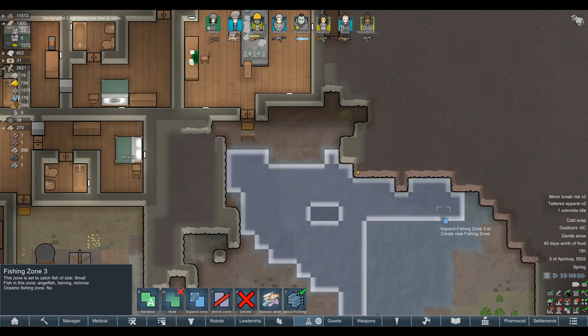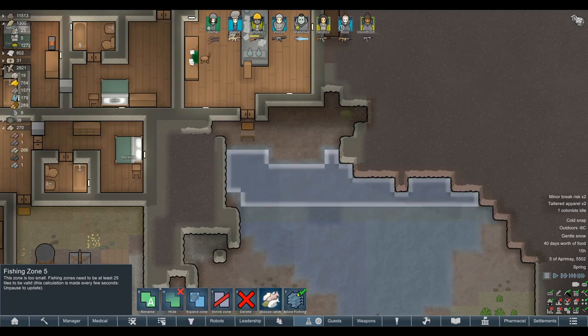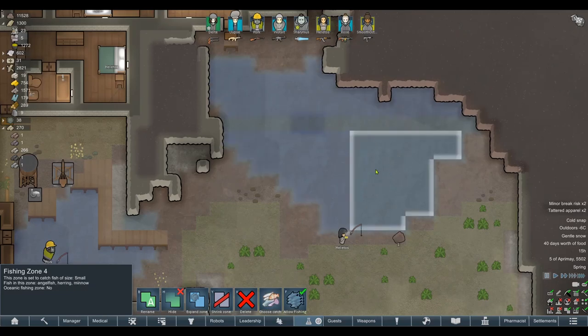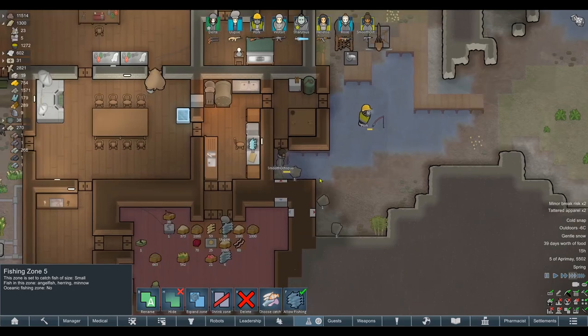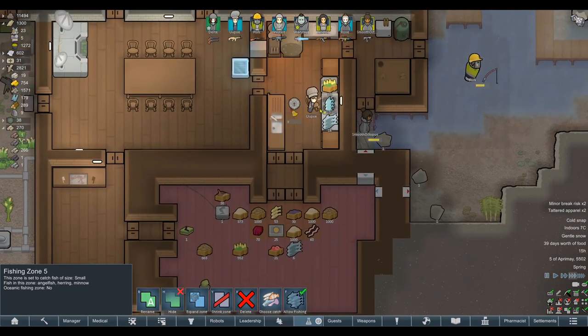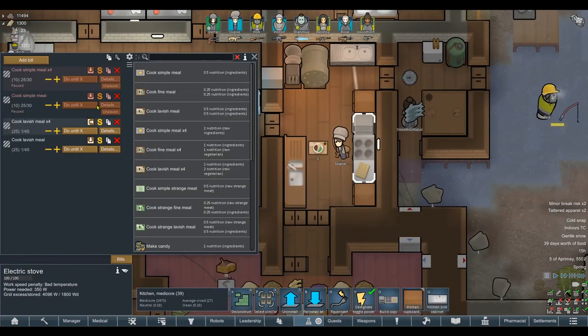The only place I haven't fished is here, but I don't want to do too much fishing because it's very slow — it should really be a fallback job. I want to set fishing down to small priority, just in case other jobs become available. The fact that we can make lavish meals is almost entirely down to our ability to fish right now, so I'm not going to complain too much about that.